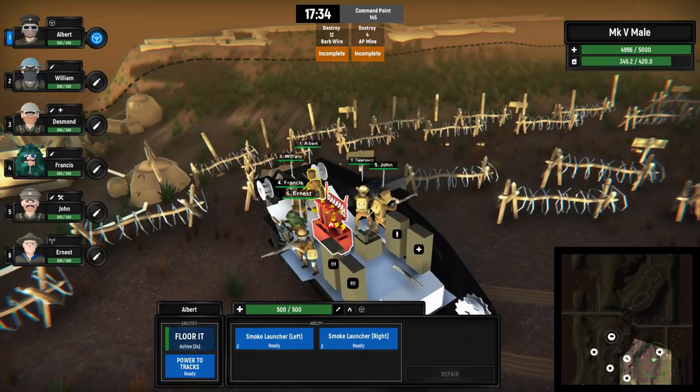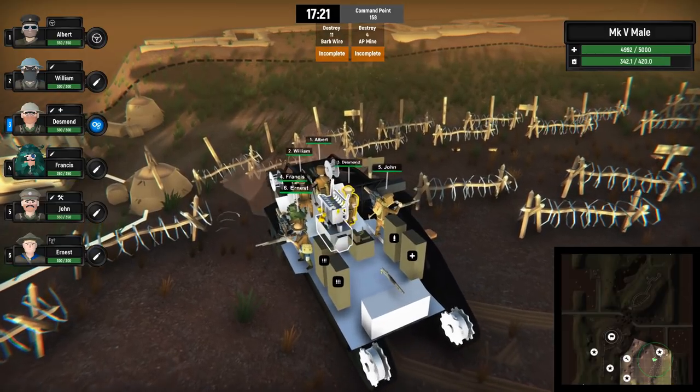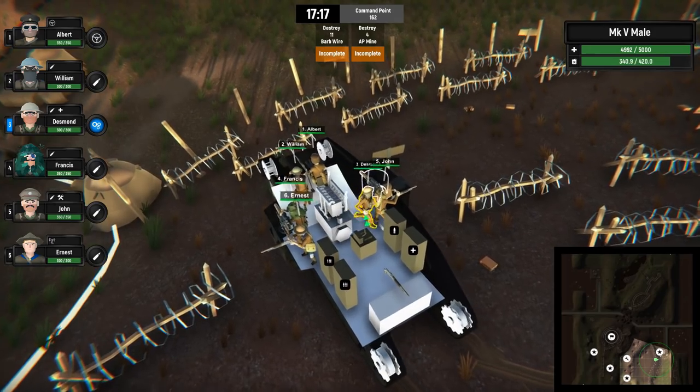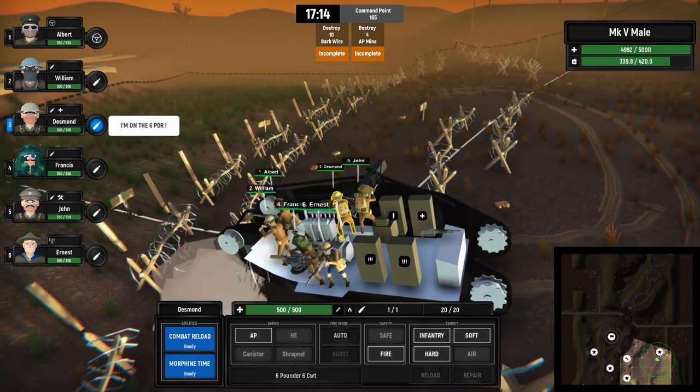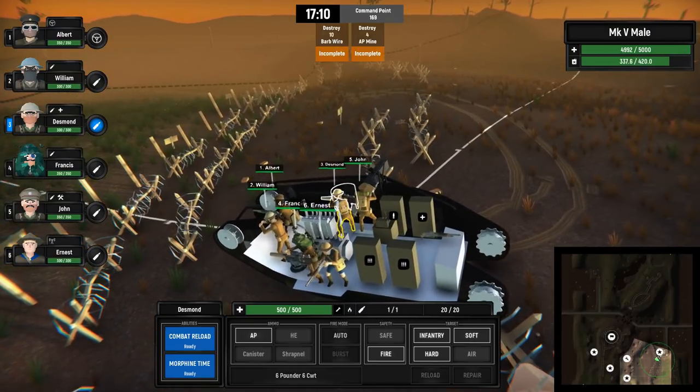Oh boy, we have a problem - the engine is on fire! That is a big problem. Let's make sure Desmond goes ahead with his fire extinguisher to put out the flames. We might even need to repair the engine. This is not a good situation - I'm not even sure if it's safe to continue forward while repairing, but we did it anyway, so what can you do.